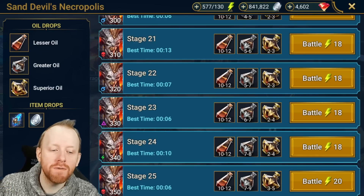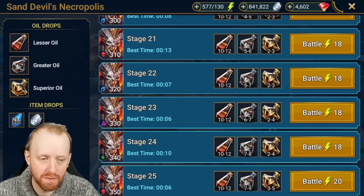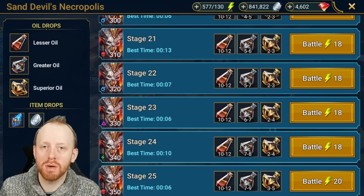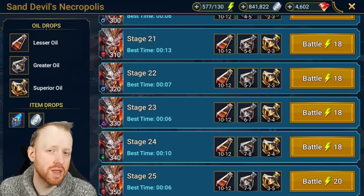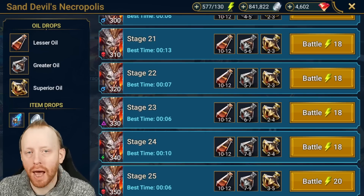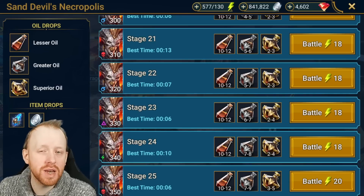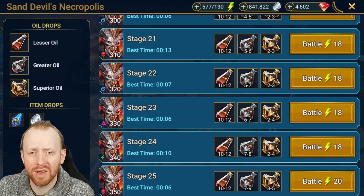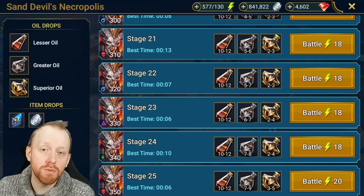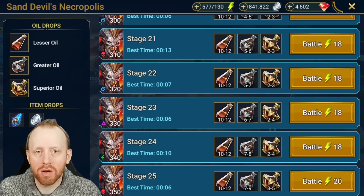If you caught my patch notes video breakdown, stages 24 and 25 are the ones we want to farm for greater and superior gear, with superior being much better on 25 than 24. The stage stats are extremely high — 260+ speed, 17,000 attack on the boss, 14,000 defense. Unless you're bringing enemy max HP, bomb, burn, or a similar concept, you won't deal damage because the boss reduces incoming damage by 75% unless you have debuffs out. With 10 debuffs he doesn't do that, but it's very hard to sustain those debuffs at those speeds. He also boosts his turn meter by 50% and deals more damage as the fight goes on.